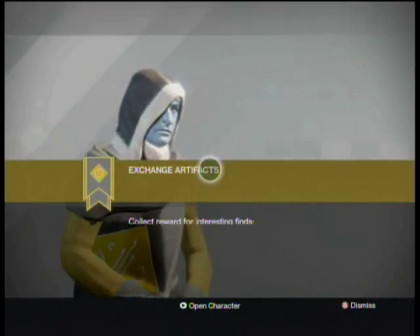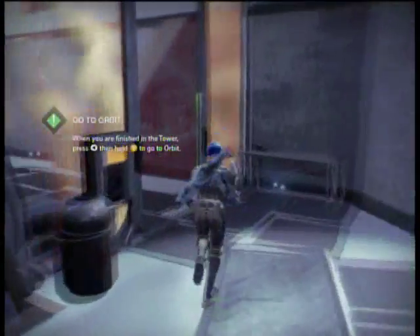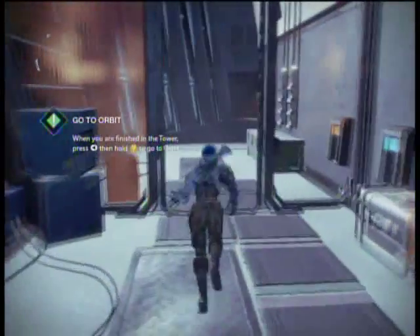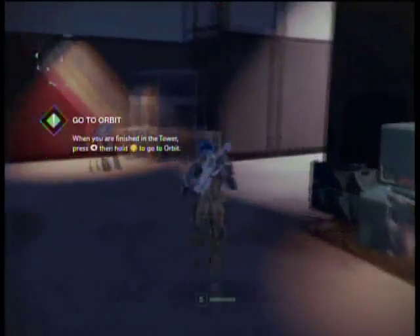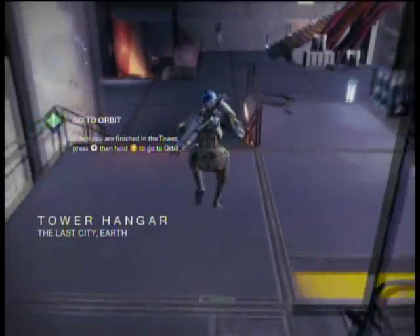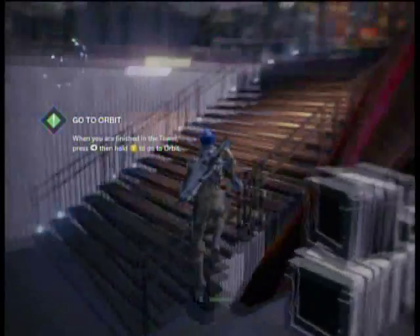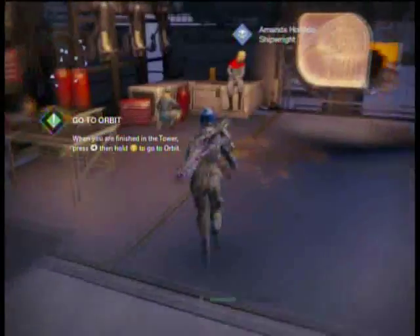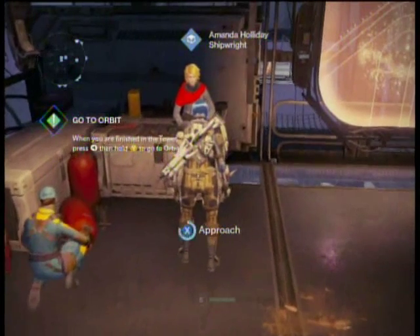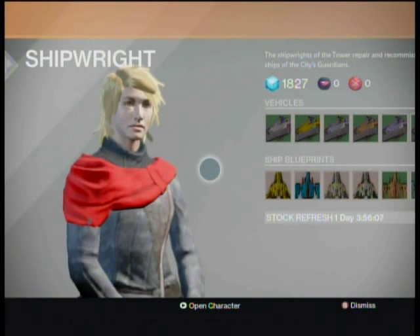Let's go to the Cryptarch to decrypt. I guess I only had the Silken Codex — the Silken Codex is like the house banners but instead of the Fallen dropping it, it's the Hive. The Hive will drop Silken Codexes, and the Fallen will drop your house banners. There are other things that will drop from other enemies — put two and two together.